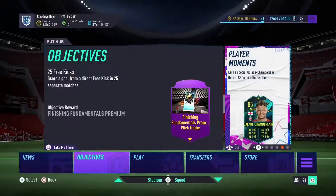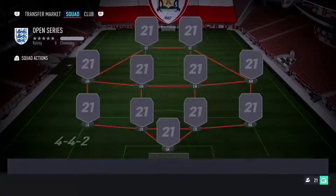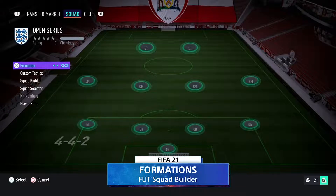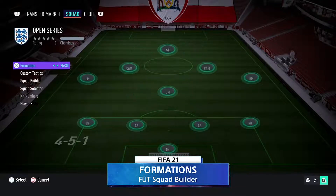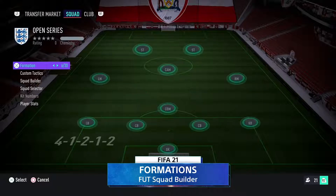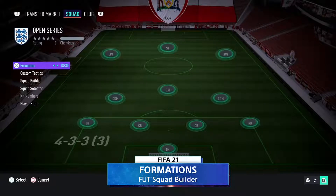The first thing you want to consider when loading into FIFA 21 Ultimate Team and building your dream team is the formation. The formation is something special in FIFA 21 Ultimate Team because it doesn't really mean how you're going to play — it's all about chemistry. There's a plethora of formations to pick from. In this particular team, we're going with the 4-3-3 third variation.